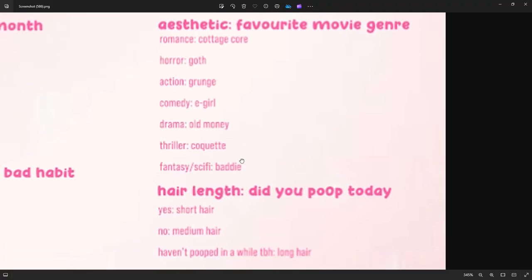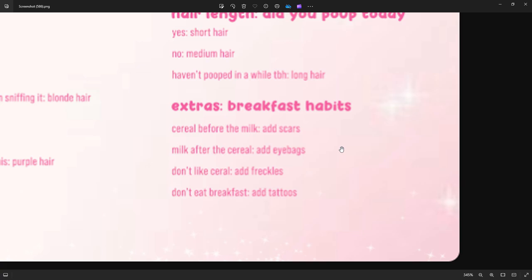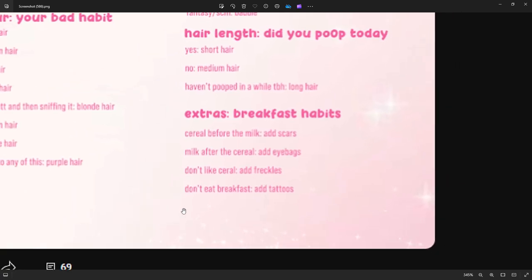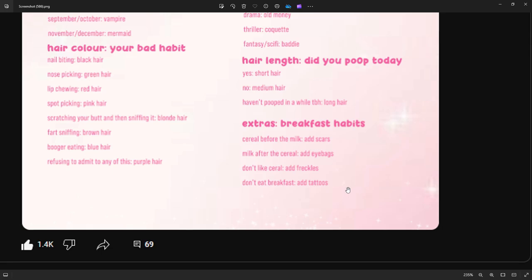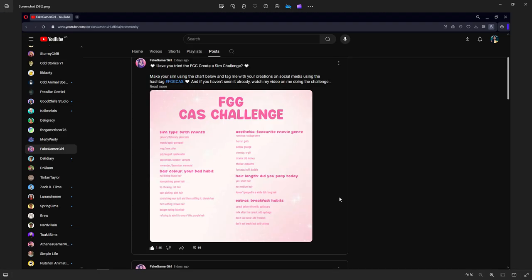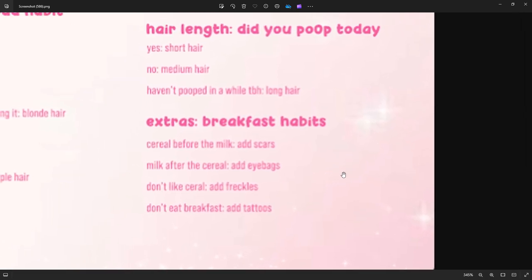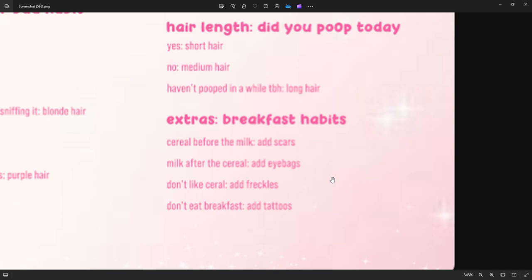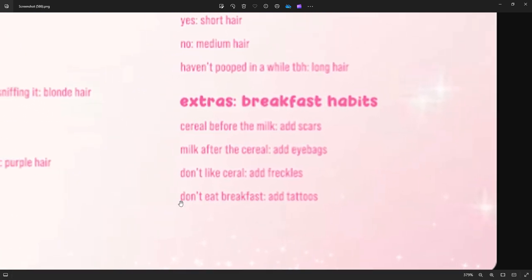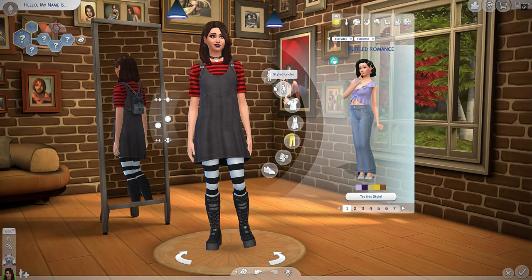For extras, breakfast habits: cereal before the milk adds scars, milk after the cereal adds eye bags, don't like cereal adds freckles, don't eat breakfast adds tattoos. I have to be completely honest — I actually don't eat breakfast. Every time I wake up in the morning, it feels like my stomach is literally non-existent. I do not even have the stomach capacity to drink coffee so early in the morning. So I'm gonna have to add tattoos, which is cool because it's gonna add to the style that we're doing.